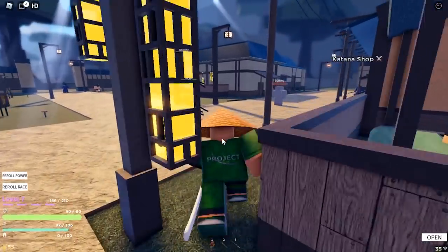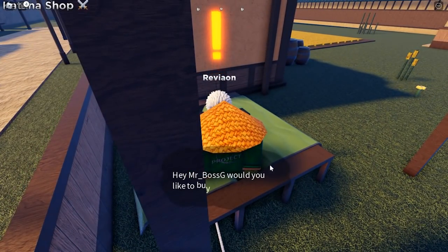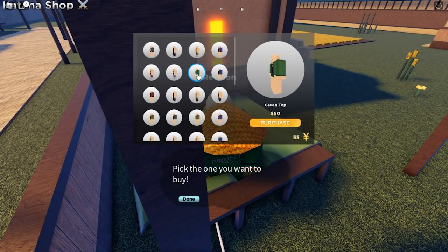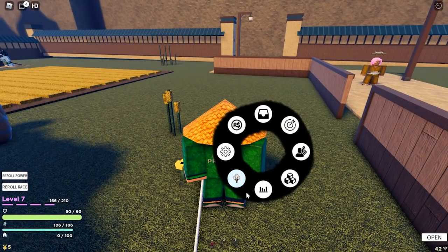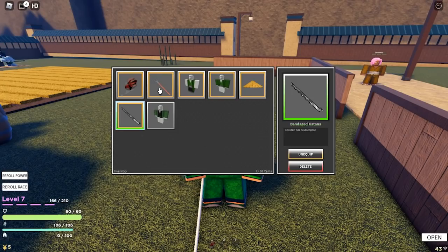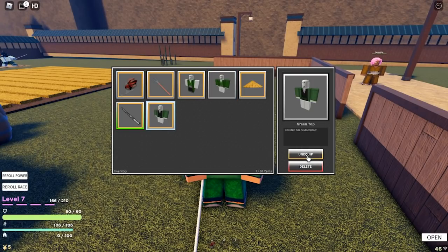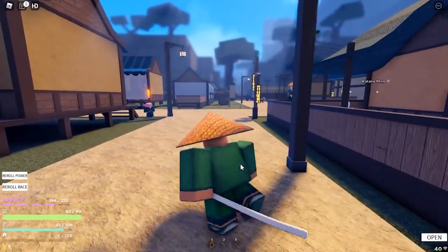Once you've bought clothes or a sword, press and hold M and go to Inventory — it's the three boxes icon. You'll see your sword, farming fork, and all your clothes listed there. Click on the item — like the shirt I just bought — and it equips immediately. Press M again to close, and the shirt is on. It's pretty simple.